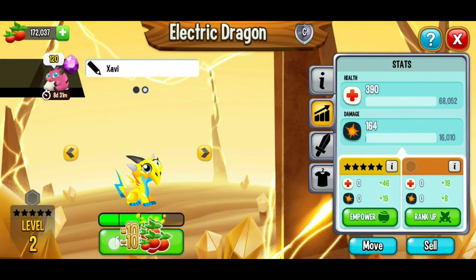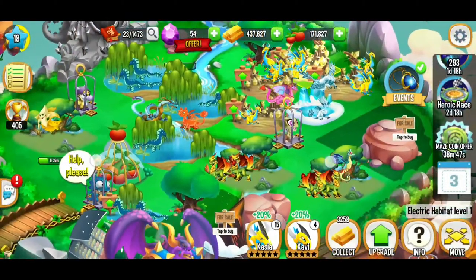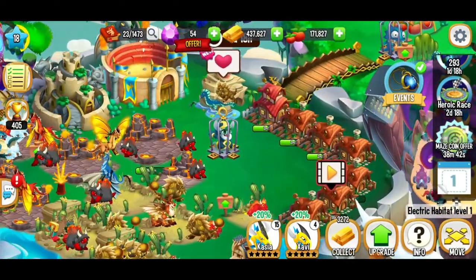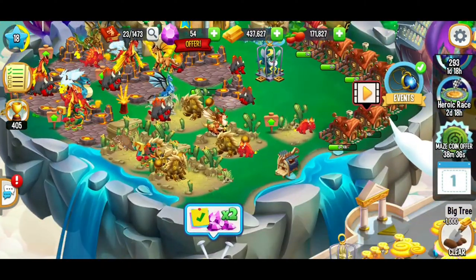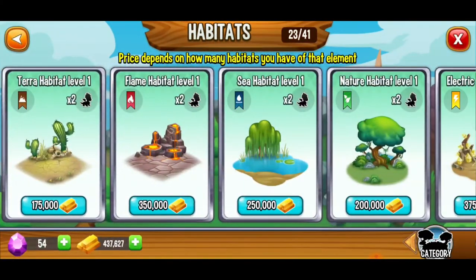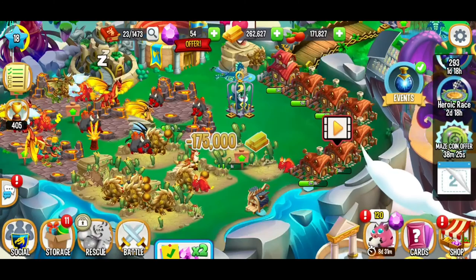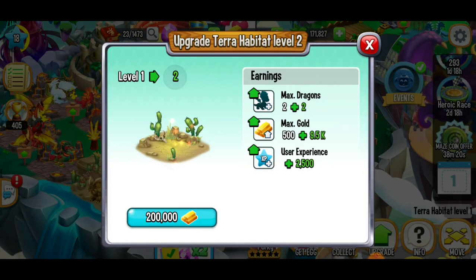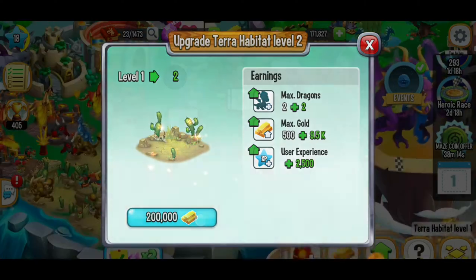We've got a little bit of gold — let's go ahead and build another terra habitat. One, two, three, four, five — that makes six. Collecting a bit of gold and upgrading this habitat from 500 max gold to 10,000 max gold. That's what I'm talking about! Spreading out some dragons — moving a terra dragon to the new terra habitat.